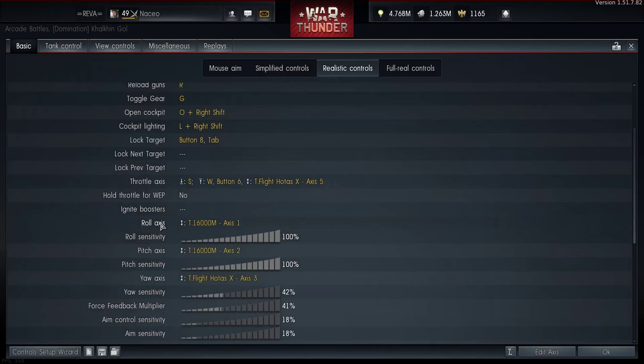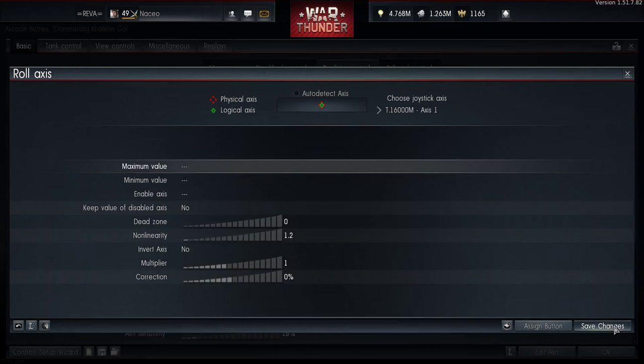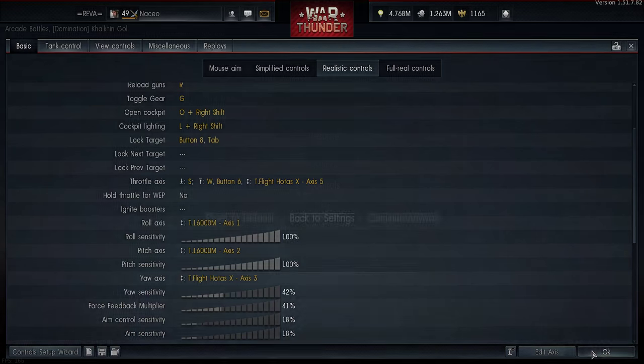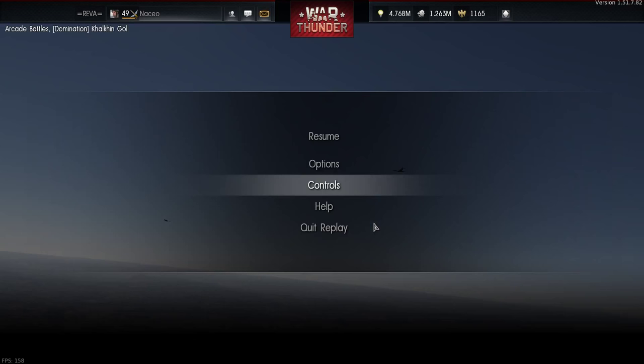Here's the setup I'm rolling with in this match. Roll sensitivity and pitch sensitivity are cranked all the way up to 100%. I also cranked up the non-linearity to 1.9 for my joystick. So I'm tripling down on low-end precision — just remember the trade-off on non-linearity is low-end precision for high-end imprecision.